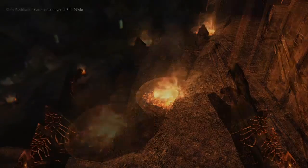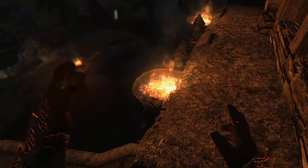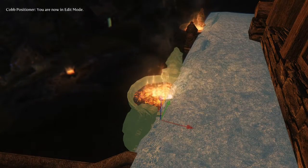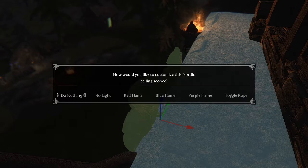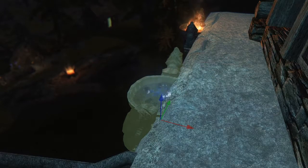When an object has lighting options, Cups Positioner lets you toggle the lighting, and in some occasions even choose different types of lighting. Everything that you see here is made in a few hours and I didn't have much trouble with placing the objects.